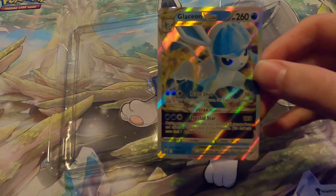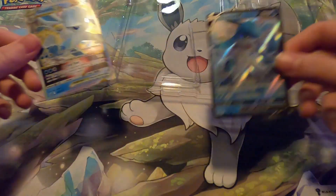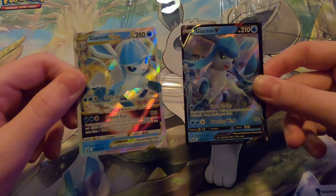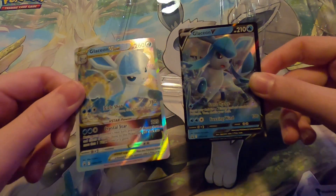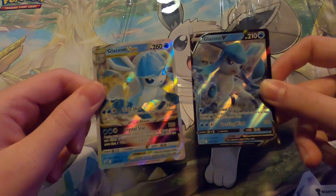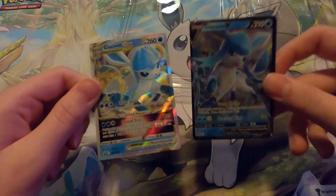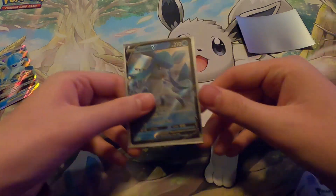It looks super cool. I'm not going to get it graded or anything obviously because it's just a promo card. This is the V-Star version, and right here we got just the V version. These are what they look like side by side — different artworks and everything. This one's got a little more rainbow to the holo. Both look really cool. It's not as shiny in these sleeves, but they'll protect them.